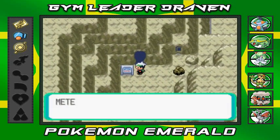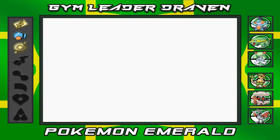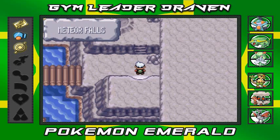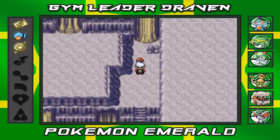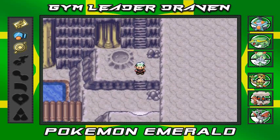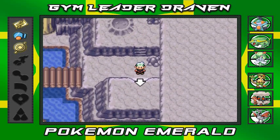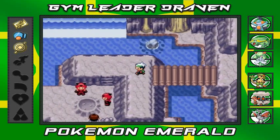Here we are at Meteor Falls, and yes you can actually get through to Rustboro here. Wow, I keep saying Meteorite Falls — either way it just works. If you go right here you get yourself a Full Heal. It looks way different than in Pokémon Ruby and Sapphire — it's not golden, it's plain looking.